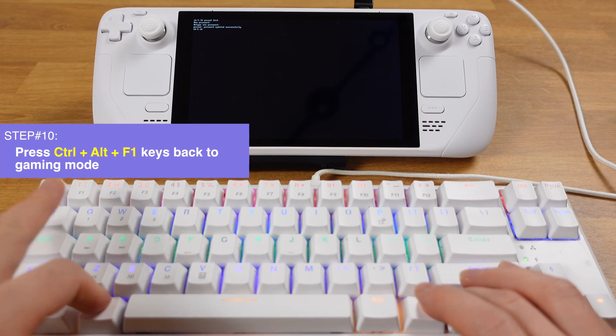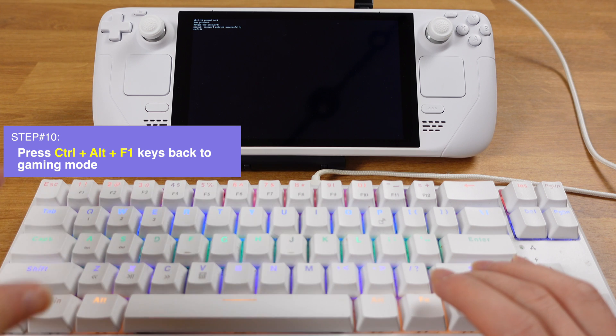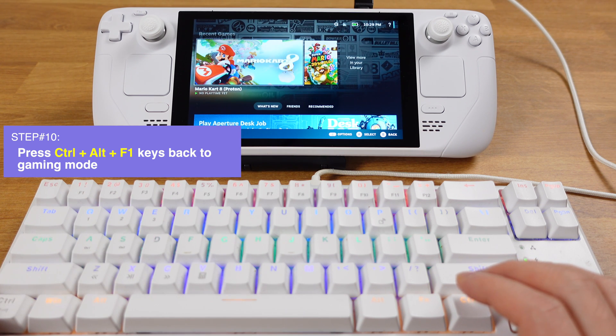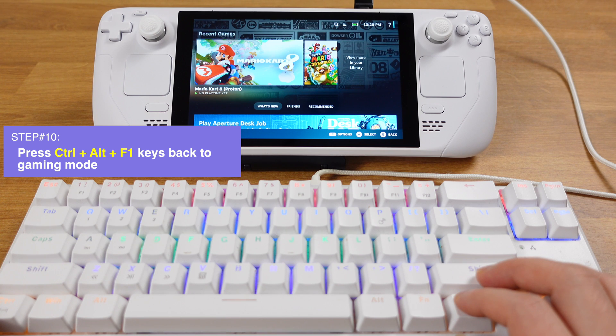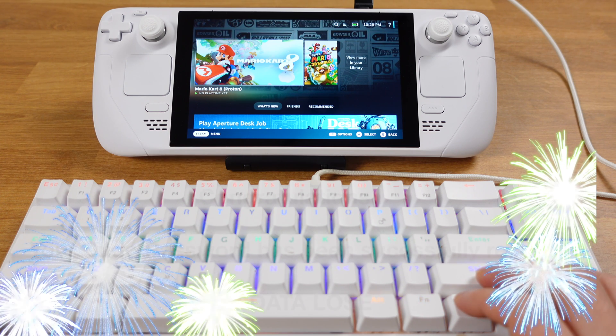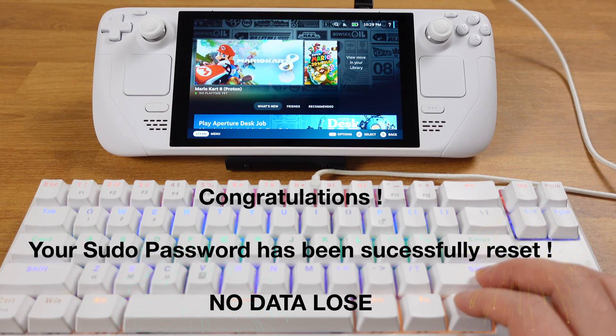Then press Ctrl, Alt, and F1 keys all together to go back to gaming mode. If you are not using a full-size keyboard, you need to press the FN key at the same time too. At this point you have successfully reset your sudo password without losing any data on your Steam Deck.